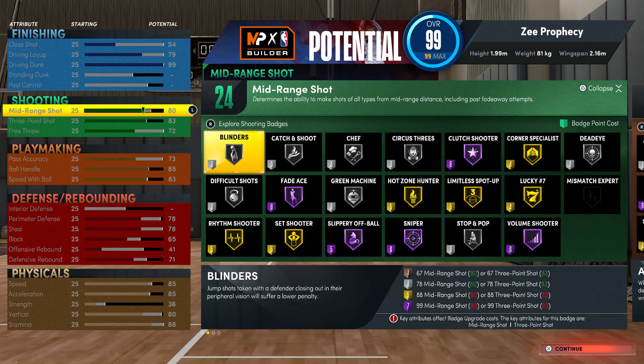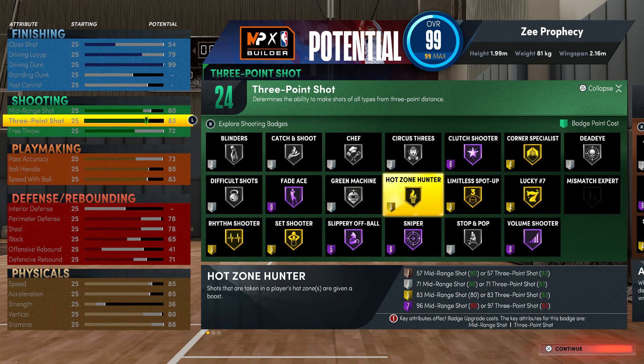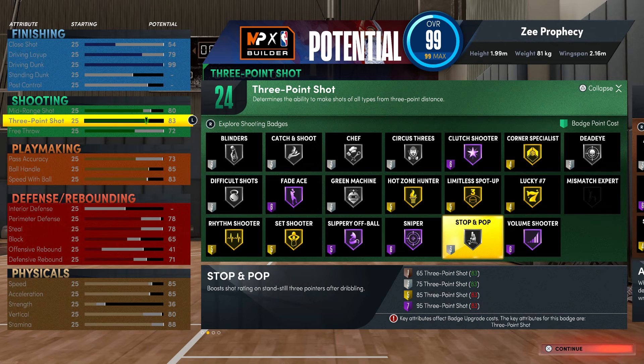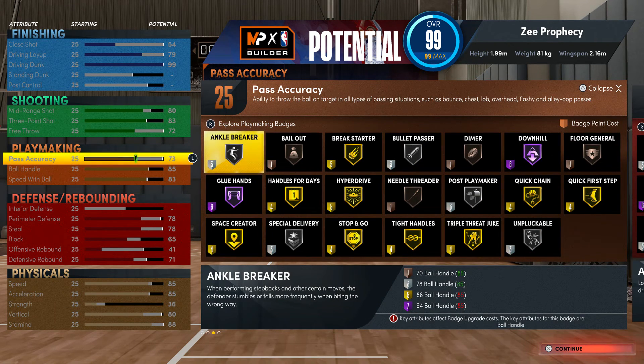Shooting: you get 24 badges. Mid-range is 80, three-point shot 83, free throw 72. You get Hot Zone Hunter gold, Limitless Spot-Up gold, Rhythm Shooter gold — everything else pretty much on silver.